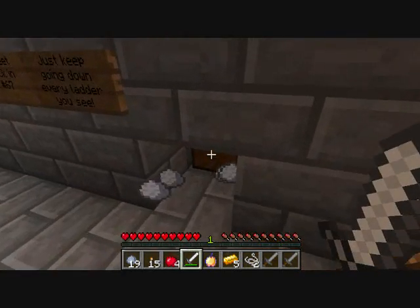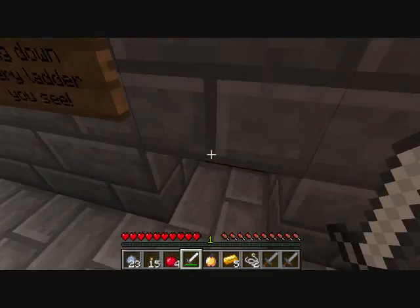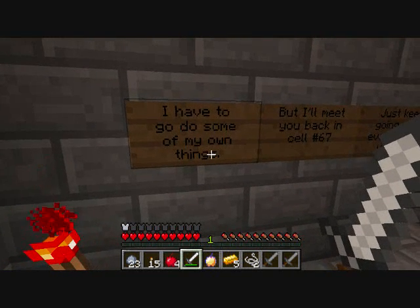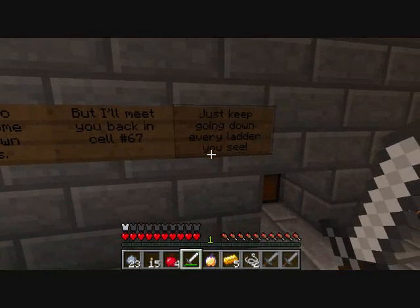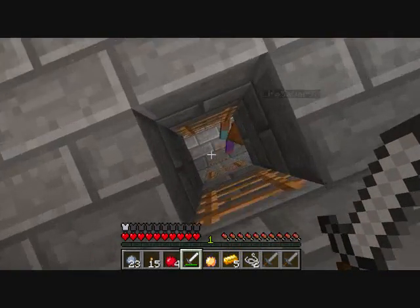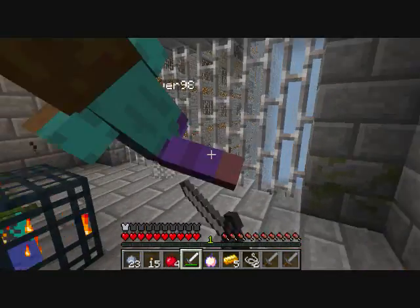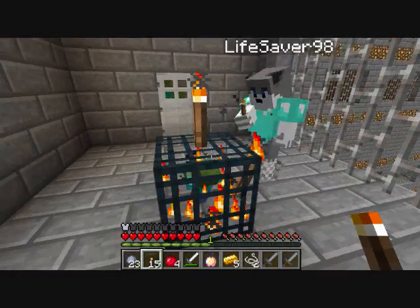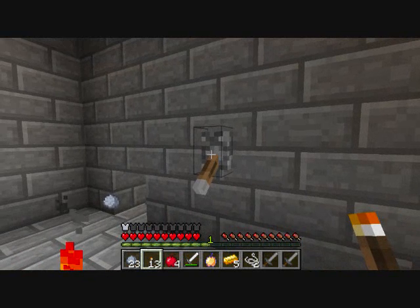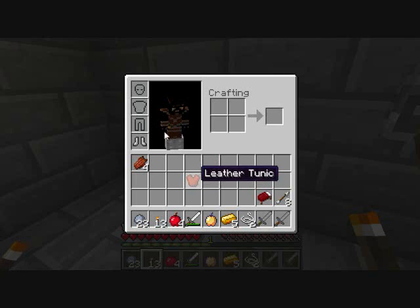I got a chest plate right now. I'll take the iron boots. Diamond chest plate — well, I originally found that. I'll meet back at number 6, just keep going down, it'll be a lot easier. Die in a fire! What's in there? Leather pants — ooh, I need that. Yes, I look good now.